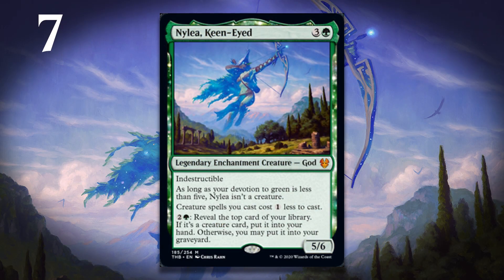Next up, we have a god — Nylea, Keen-Eyed. I actually only have two gods on this list that I consider to be straight-up bombs. They're all really good, but I think only two are bombs. The two I have on here are both pretty good, even in a world where you never get your devotion high enough for them to be a creature. In the case of Nylea, she reduces the cost of creature spells and has the ability to just draw you cards. She has a great mana-sink ability that you can use all game long whenever you have spare mana, and it's going to give you a ton of value.